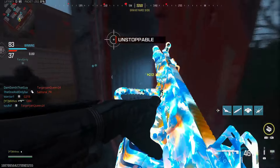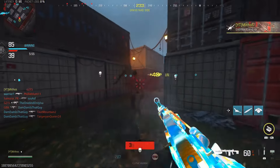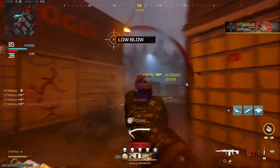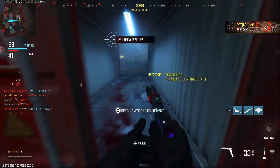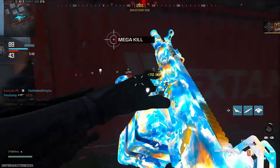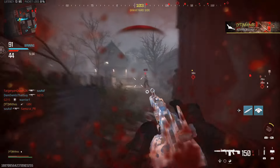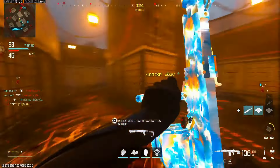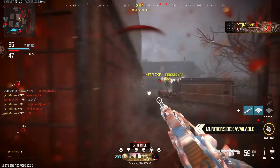The most annoying camo challenge with this weapon was the bullet penetration one. Definitely put on the armor piercing rounds. I would not recommend Shipment for it, because there's not many places to shoot through — other than the metal sheet to the right where you can penetrate through. You have to hope RNG puts enemies behind it. I recommend other maps — I found a lot of good spots on the Emergency map because a lot of the walls are penetrable.